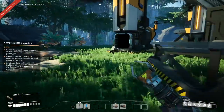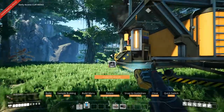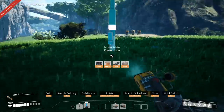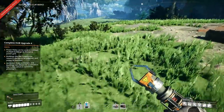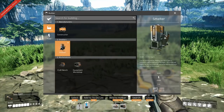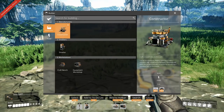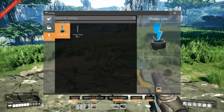Now we have our power poles, so we can take all of the old setup out because we don't need it. Instead, go make a power pole and drag it somewhere else. Since we have an iron location here, I want to make a smelter. I'm going to put that here and then put the power on number six, I think.